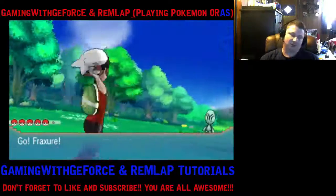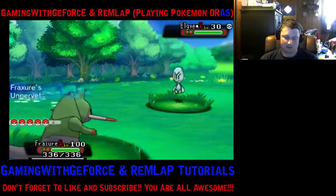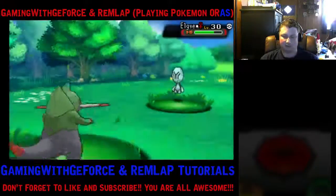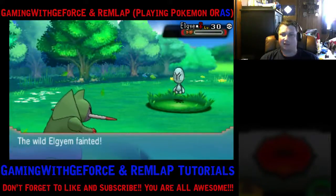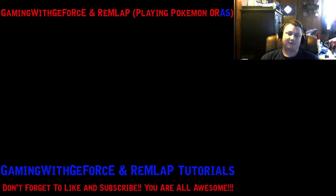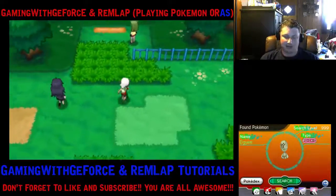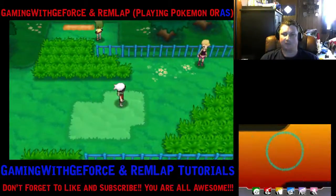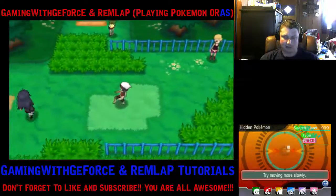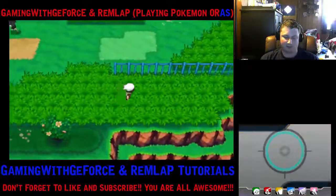Now let's talk about the actual chain itself. I'm in a chain right now — I'm on a chain of three, and this will be three after I take this one out. Every time you reach your fifth consecutive chain — so at 5, 10, 15, 20, 25, and so on — it guarantees that the Pokemon will have at least two exclamation points, meaning a higher chance for egg moves and a higher chance for a hidden ability.